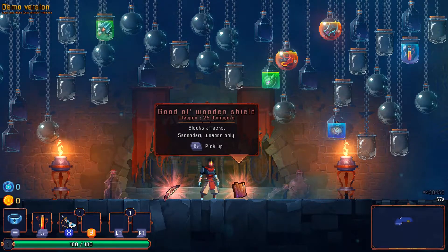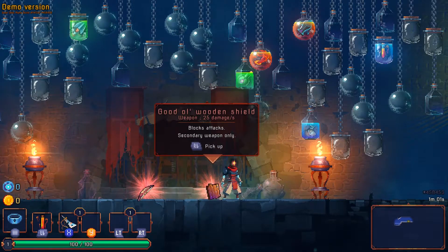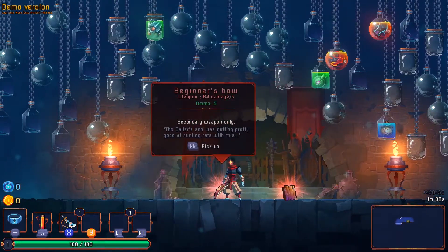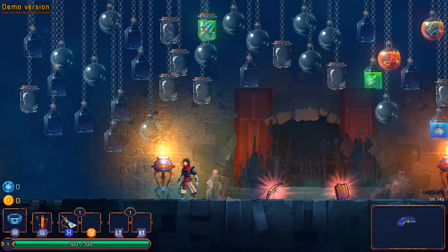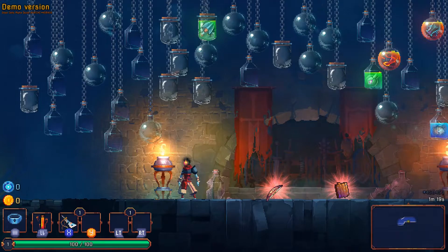There is a semblance of progression. As you can see, these jars — a lot of them are empty, but the ones that have items in them are things I've unlocked through the progression. We'll see how that works as we jump in. If we look down in the lower left, these are all the keybindings. This is something similar to Ruin of the Reckless, which is another game I've looked at in this first impressions series, and I really like the fact that these keybindings are shown.